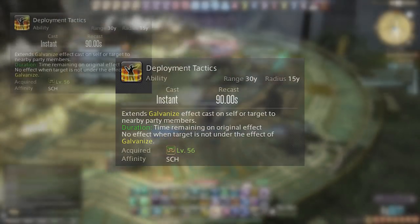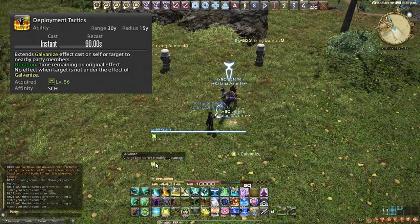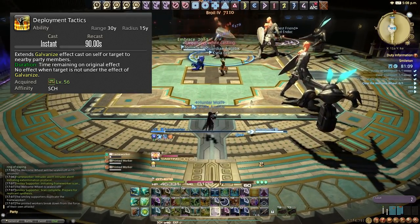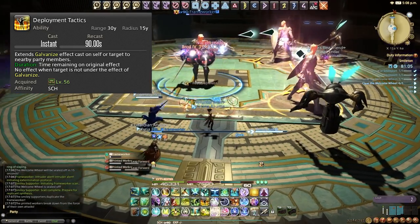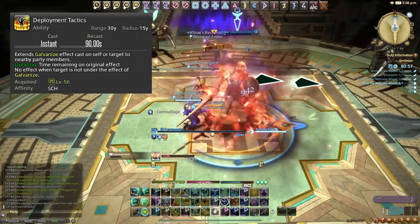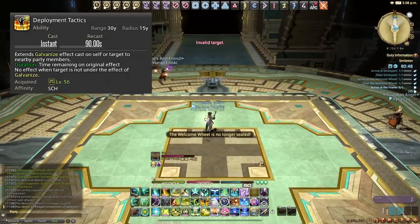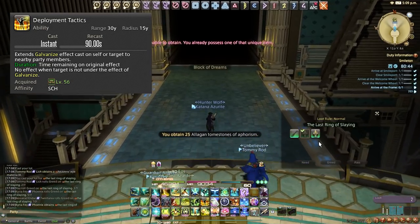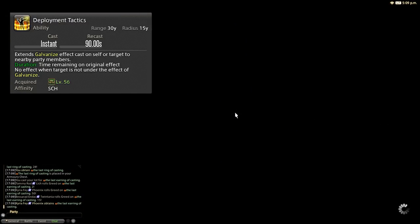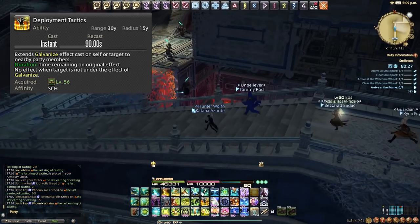Deployment Tactics is on a 90 second cooldown. If we cast Adloquium on someone, we can target them with Deployment Tactics and it will spread the Galvanize shield to every single party member — great for covering raid-wide damage. I typically avoid using this when the boss is targetable unless absolutely necessary. Ideally use it during downtime — Adlo the tank, spread with Deployment Tactics, then the boss becomes targetable and does raid damage which you've already shielded.